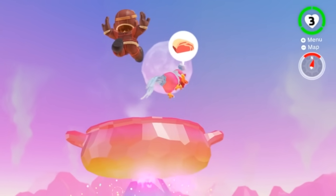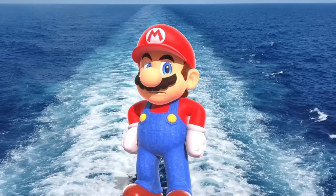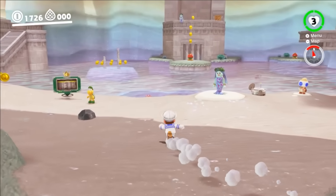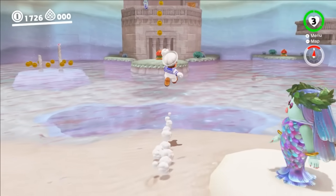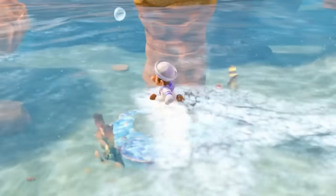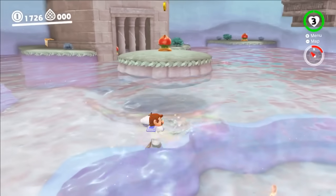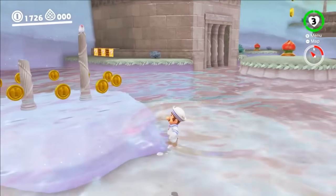Usually sailors steer boats through the water, but seeing as there are no boats in this game, I turned Mario into one. The sailor suit gives Mario the ability to run on water without falling in. He just needs to press up on the D-pad before hitting the water to defy physics for a short period. After about five seconds, the power goes on cooldown and he'll fall in like a regular swimmer.